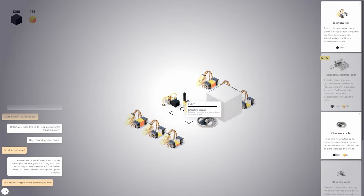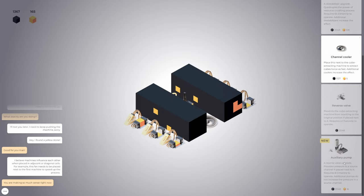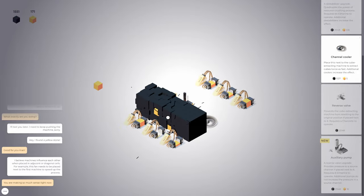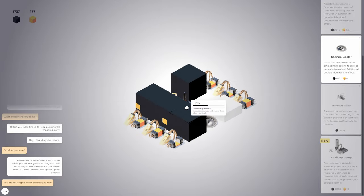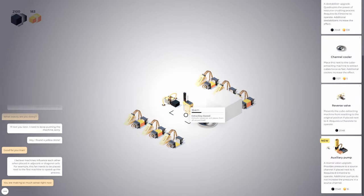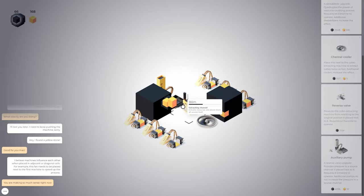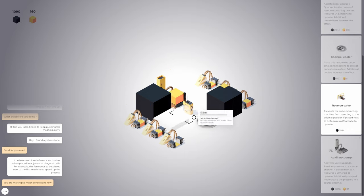Channel cooler. I just had a thought — does this pump cause the cubes to come up by themselves? Is that what pressure means? Pressure to a source channel — and this is an extracting channel. Let's try this. Upgrade our reverse valve. We need to load it. Oh, it does — it's doing it by itself! Let's get this automation going.